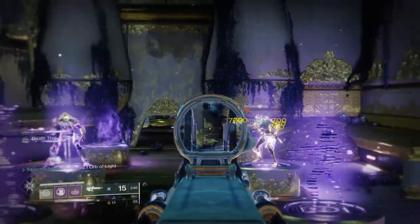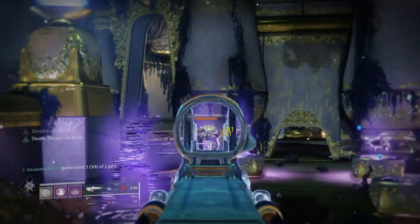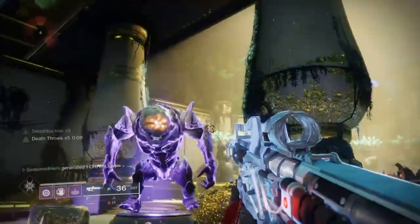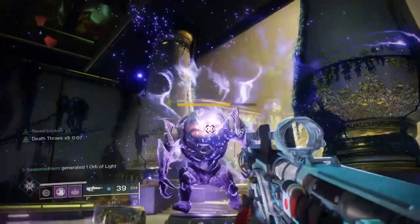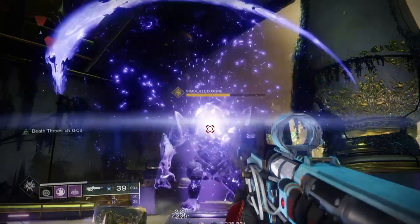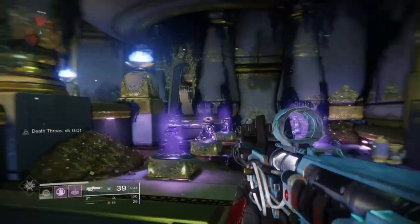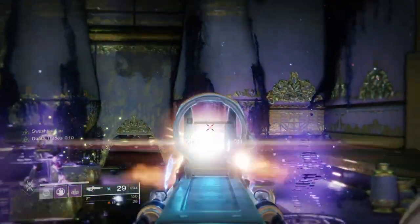So with the Attunement of Hunger active and using our Devour perk to increase our healing and grenade regen, stacked on top of Verity's Brow's 3-in-1 perks and the Demolitionist perk to further enhance the grenade regen speed, you get a build that can topple Nezarac's Sin easily and does a better job of allowing you to cut down enemies in a short amount of time.